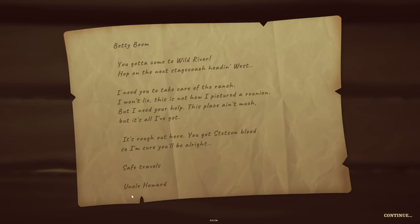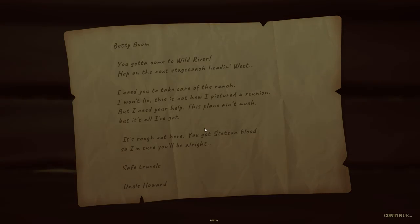We have a letter from our Uncle Howard. Normally in games like this, uncle characters give you property - the pub, factory, shop, or whatever. So maybe Uncle Howard is going to give us a ranch. The letter reads: 'Betty Boom, you've got to come to Wild River. Hop on the next stagecoach heading west. I need you to take care of the ranch. You've got Stetson blood, so I'm sure you'll be all right.' Let's go and help deal with this ranch.